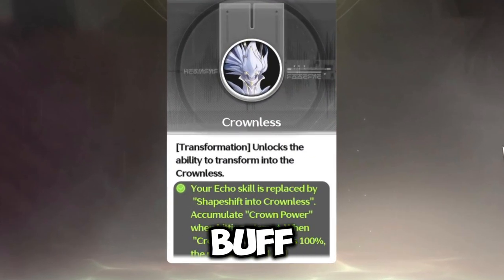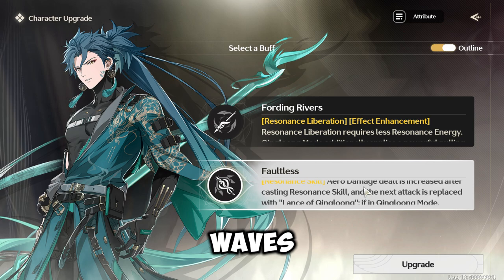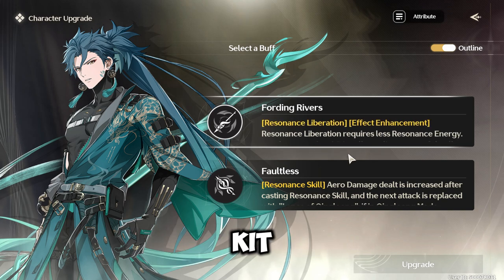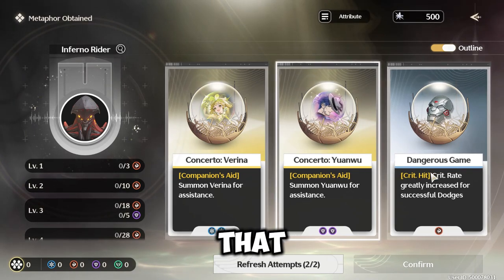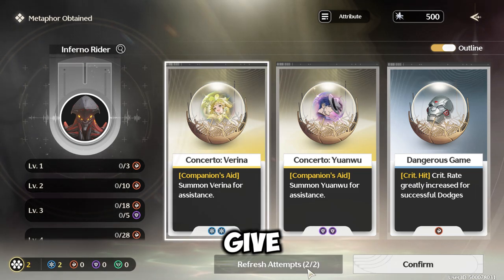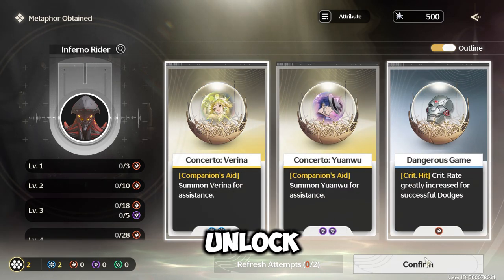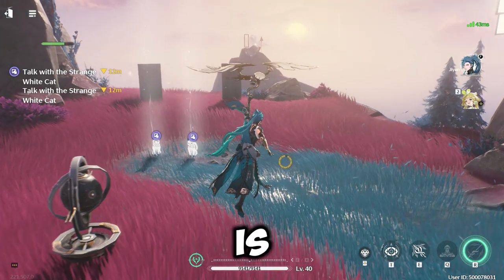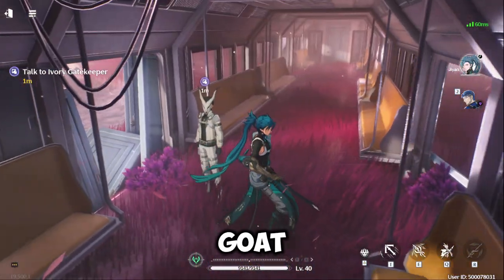But you can still choose other buffs that aren't the same as the echo. There are two types of buffs in Wuthering Waves. The first is the character enhancement, which buffs your character's kit instead of giving you stats. The second is the Metaphor, which is the stat buff. Note that Metaphor is always represented by a cat NPC, and the character enhancement is always a human with a goat mask NPC.